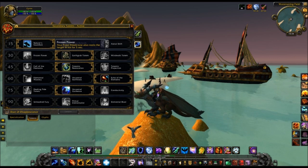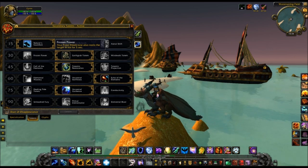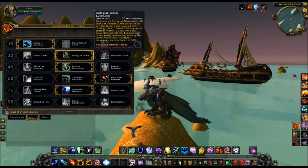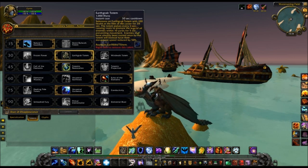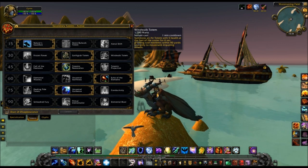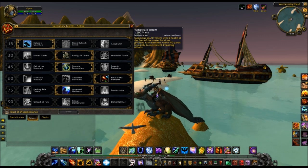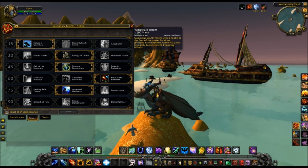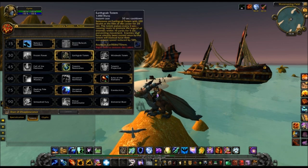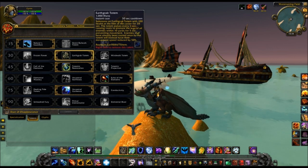At level 30, you have a choice between Frozen Power, which basically roots the target for 5 seconds when you use Frost Shock — pretty good for PvP. You have Earth Grab Totem, which changes your Earthbind Totem into an Earth Grab Totem, so instead of slowing targets, it roots them in place. And then you have Wind Walk Totem, which makes everyone immune to movement-impairing effects — the exact opposite. None of these are really great for PvE, so I just went for Earth Grab. If I get into a situation while leveling where I have to run away, I just put that down and it roots everyone.